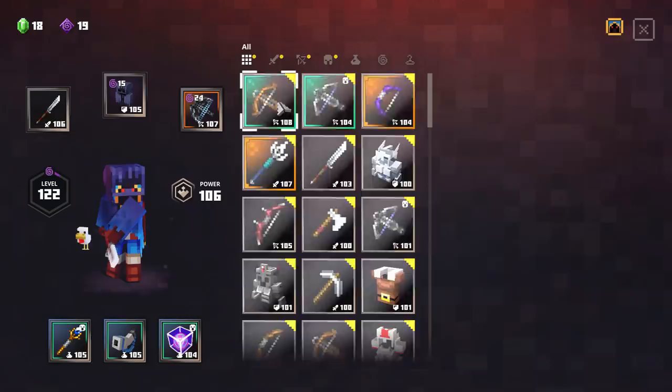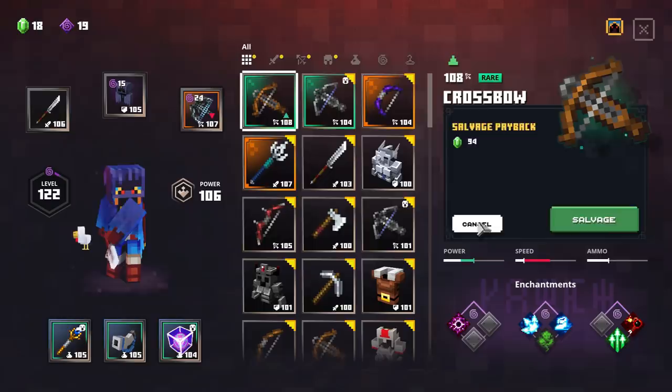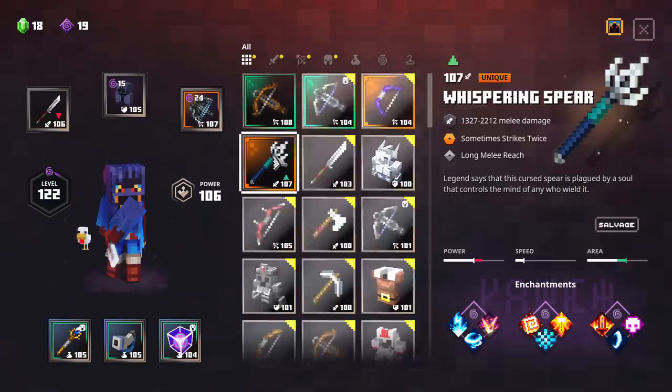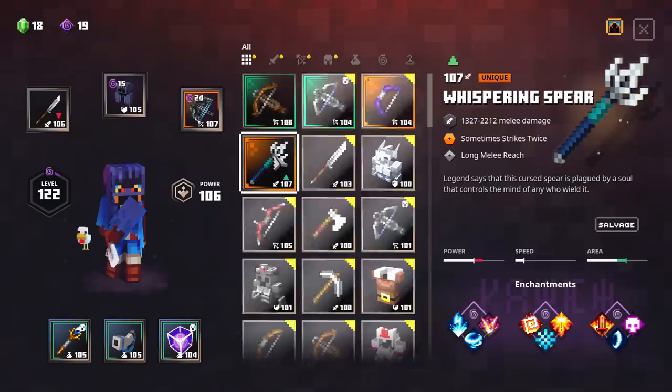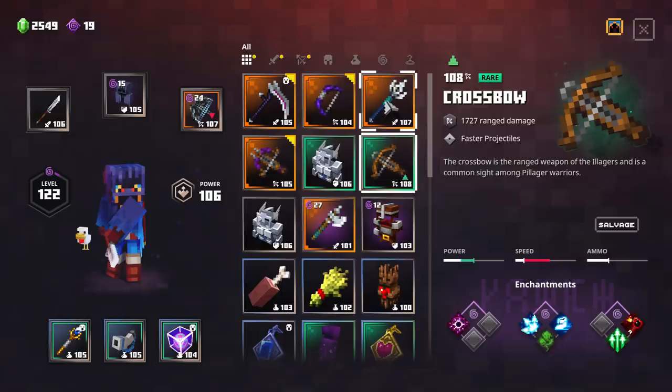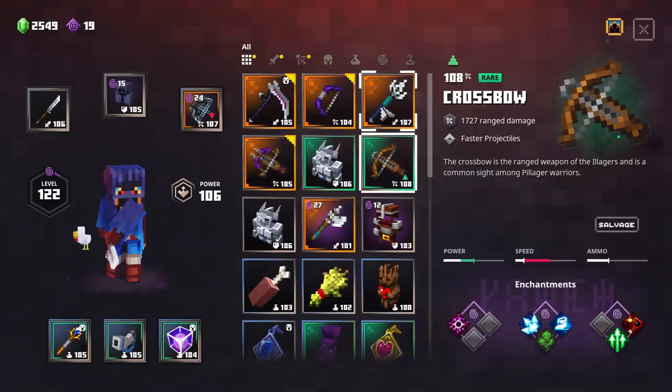All you gotta do is buy stuff from him until you start getting stuff. Once you're out of money, you can go through and start selecting things to sell back for additional emeralds. Hold on to your highest item levels because we can also reset our power level and go again. Using this method, we have acquired four brand new uniques in the span of a couple of minutes, letting ourselves AFK for the emeralds overnight while we're sleeping. So this is four uniques I would not have gotten had I not done this little trick.